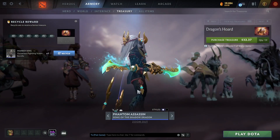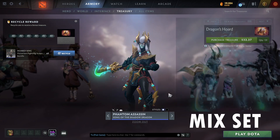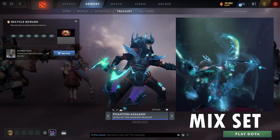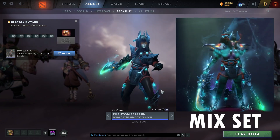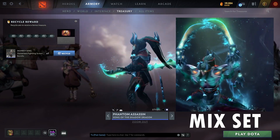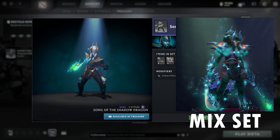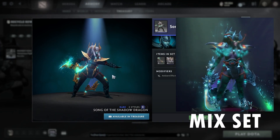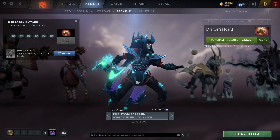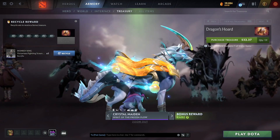The Phantom Assassin set, Song of the Shadow Dragon — I really like this. Phantom Assassin sets always look weird or goofy to me, but this one has a second style that looks more like the original — darker. This is nice, and it comes with ambient effects from the weapon. I was also told that when combined with the arcana weapon, it splits into two blades. I'll have that displayed so you guys can see it. It's a pretty decent set.